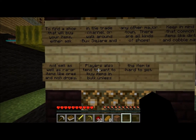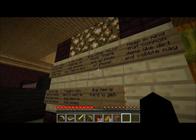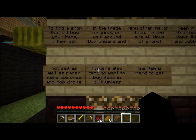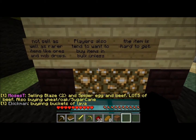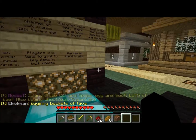To find a shop that will buy your items, ask in the trade channel or walk around Buxville or any major town — there are all kinds of shops. I look forward to that; I hope there's an active shop in most towns. Keep in mind common items like dirt and cobble may not sell as well as rare items like ores and mob drops.